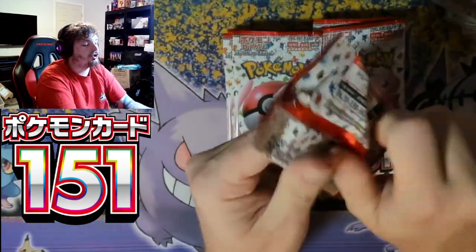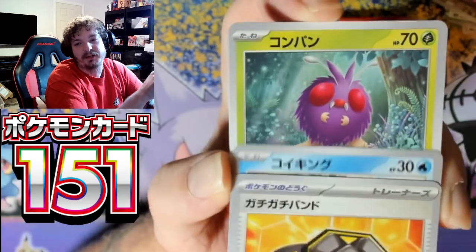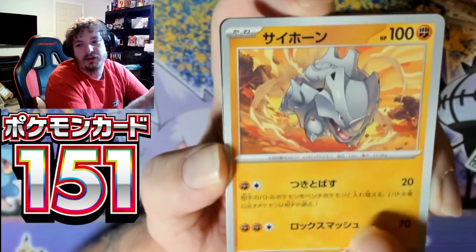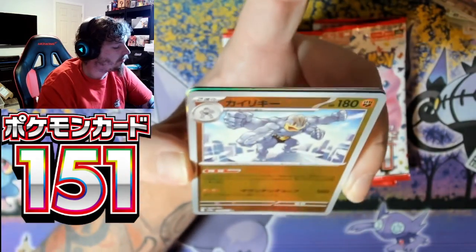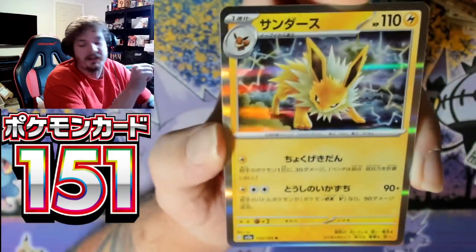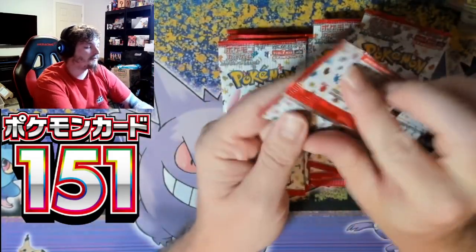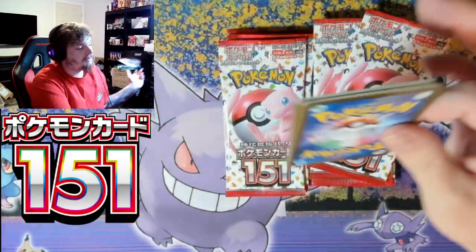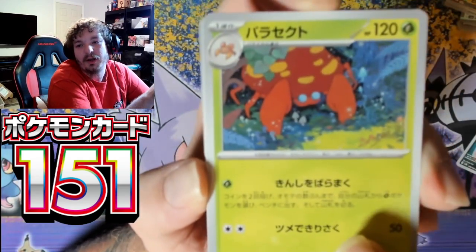So we have the Machoke and the Mr. Mime, a couple EXs — let's see what else this box is going to bring us. Magikarp, Vaporeon, and ride-on. Jolteon — we have the Machamp with the Pokeballs; I always have to check if they're going to be the master balls or not. Looks like it's two to the front, but let's do one to the front so we don't mess up the card in the back. Parasect.